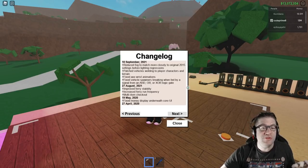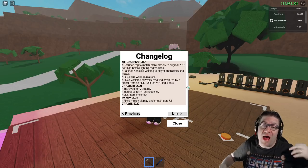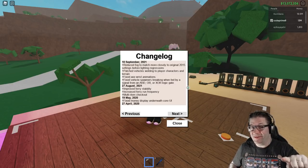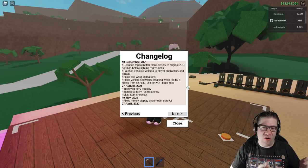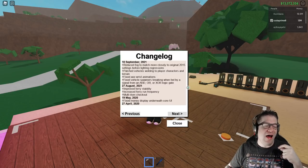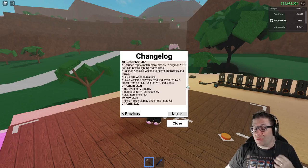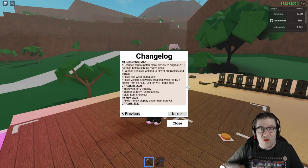He reduced the fog to match what was closely original to the 2005 settings before the lighting regressions. He patched vehicle welding to players and the terrain — you used to be able to turn the vehicle upside down and cause the car to attach to the terrain and move the entire island. This also means that trailer wiping is no longer a thing. You can't sit and get the trailer to stick to your feet. No more trailer wipes.